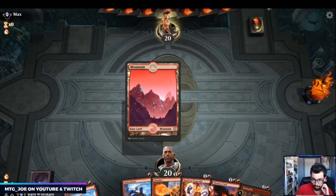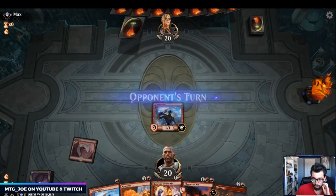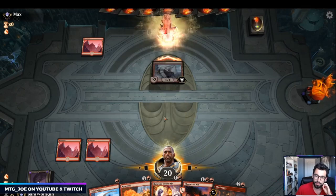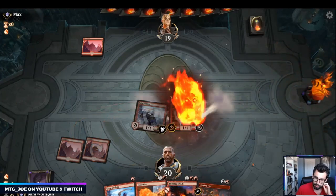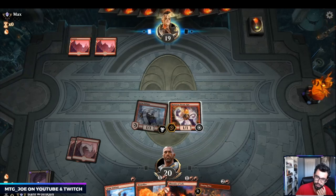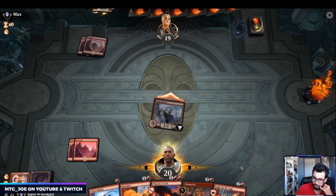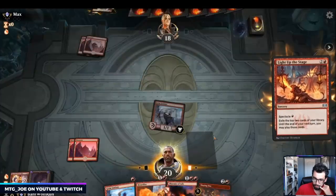We really just want another land to kind of go off. Four of our one-drops have first strike. We'll play this out. If we can dodge a Stomp this turn it'd be pretty good — looks like a Stomp just based on them targeting. So I'm going to attack first and then Light Up the Stage, try to hit a land.